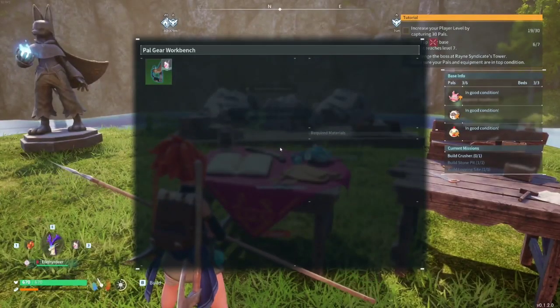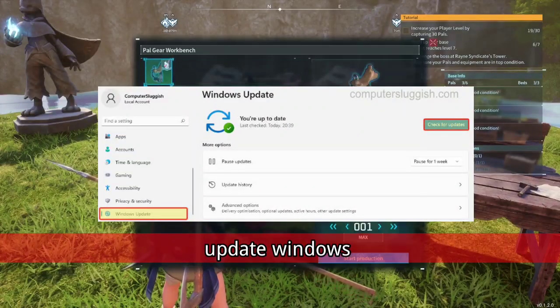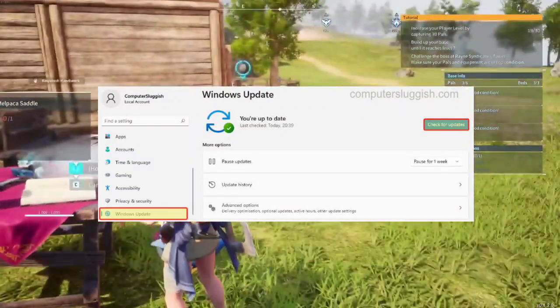Solution 2: Update Windows. Ensure your Windows OS is current. Go to Settings, then Update and Security, and click Check for Updates.